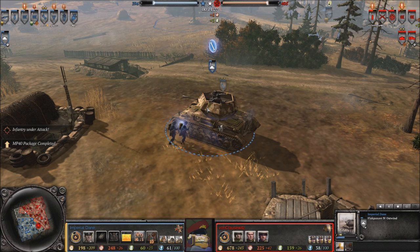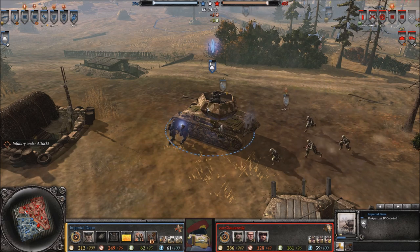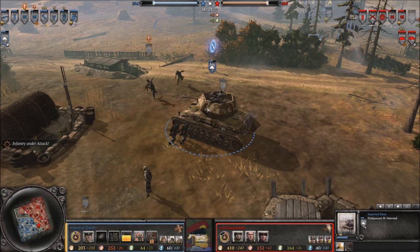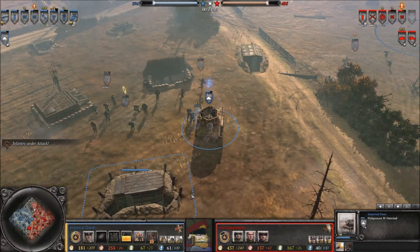If the opponent blobs up — squads close enough together — it can still kill a lot, since it's two units per squad. So for example, two squads right on top of each other because they're bunching up, it can damage four units at the same time. Don't underestimate the Ostheer Flak Panzer's ability to deal a lot of damage at range.